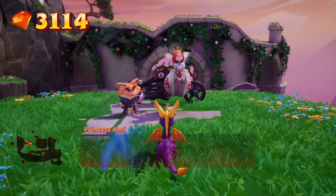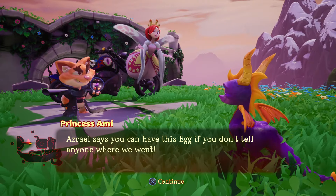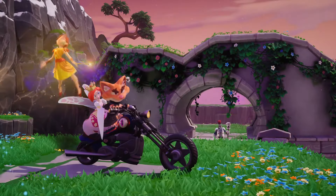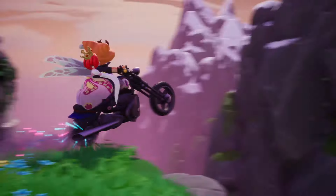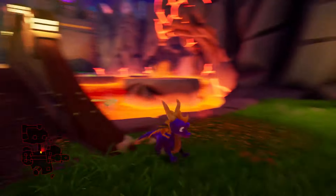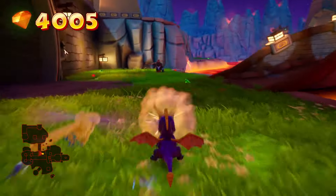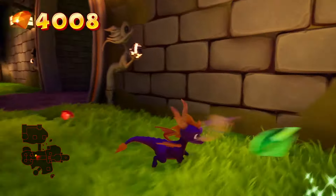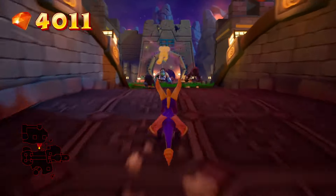There's also a segment where you play as the kangaroo, which plays like a 2D platformer at times, but she can jump super high. You also get to play as a Yeti who has a huge club and feels super strong. I actually think they should have implemented these playable friends a little more, because you maybe only get two or three times to play as each one.